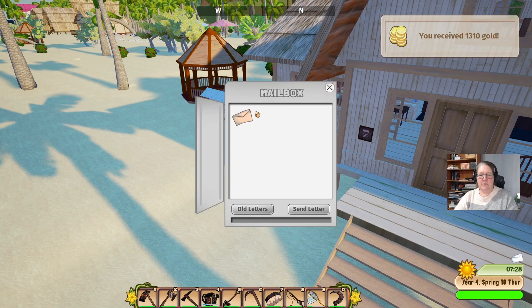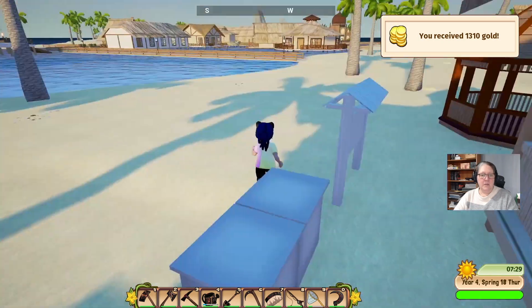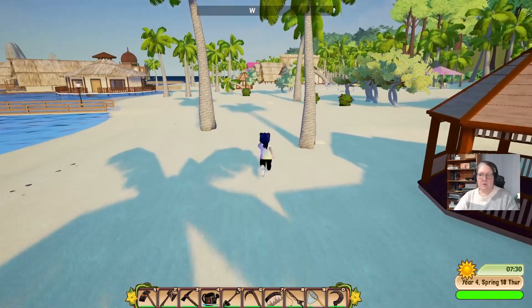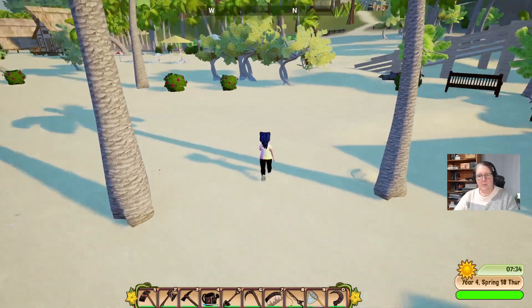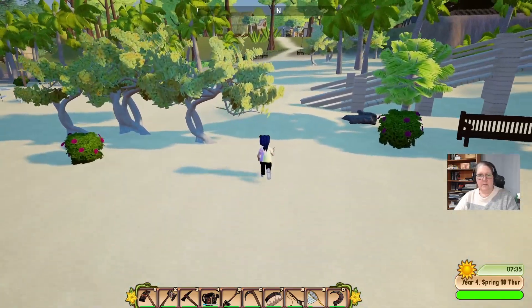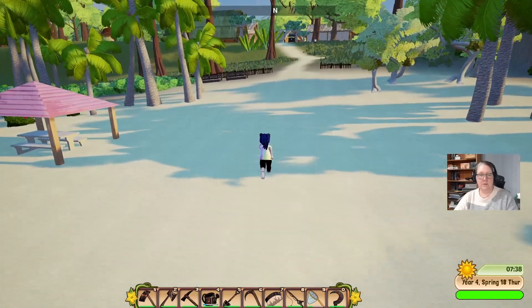1310 for one shipment and 38,492 for the other. The 1310 would have been the eggs, the milk, the golden eggs and the milk. The other one would have been all the rest of the stuff we shipped - all the fossils and so on and so forth.